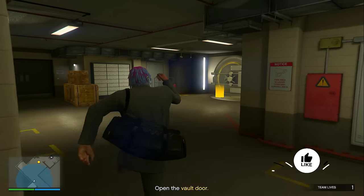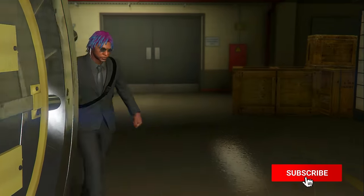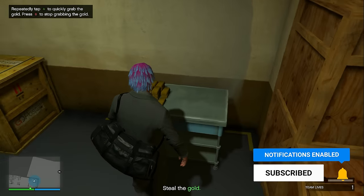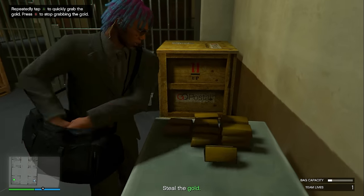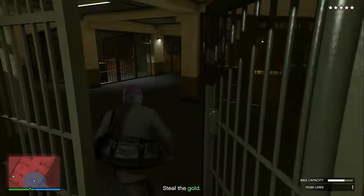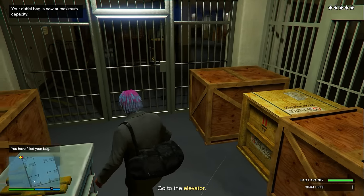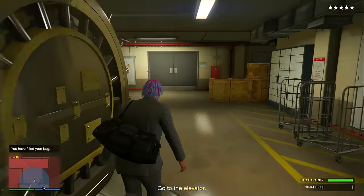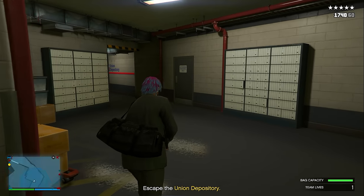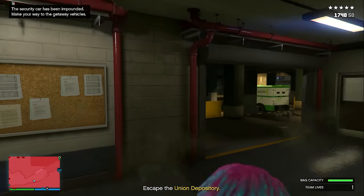Once you're down the elevator, go straight to the vault — it's right in front of you. You'll be put through a cutscene of you entering the vault. Inside, go to the first pile of gold bars and pick up the entire pile, then go across to the next pile and pick up the rest until your bag capacity is completely full. Head back to the elevator for another cutscene.